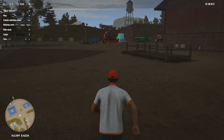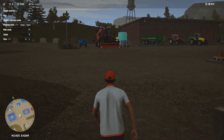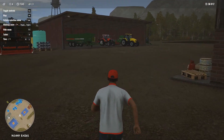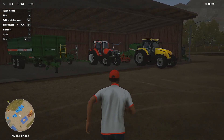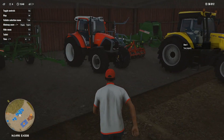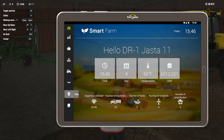I guess the next step is to start getting our fields seeded. Let's see what we can do with this seeder. The Linder goes back to the small field. Let's take the tab too — I want to see real quick what the statistics are.